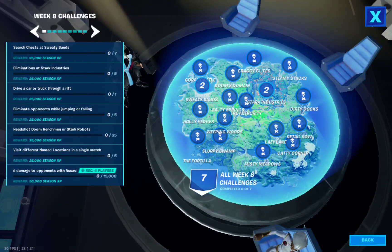Next, drive a car or truck through a rift. I suggest you go to Craggy Cliffs — there are some rifts that are on the same level as the road. Another place is Sweet Sands, going to the Huntsman place, the red house that you see. Next to the edge there, there is a rift. But Craggy Cliffs is quite easy because there is really a rift that is on the road. If you move to Stark Industries, you'll find a big wall and there it is.